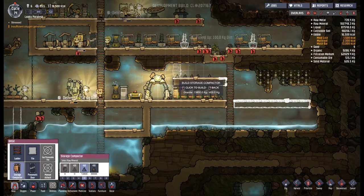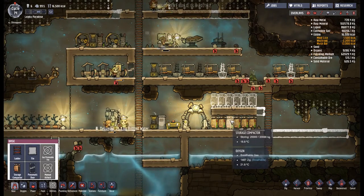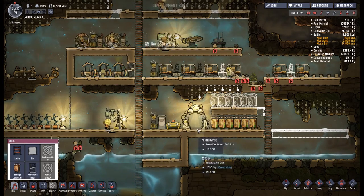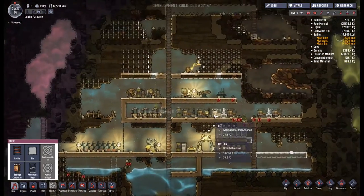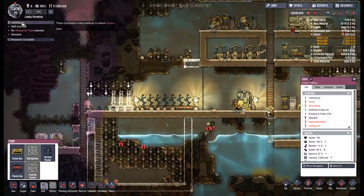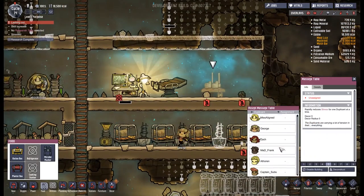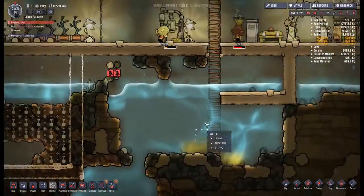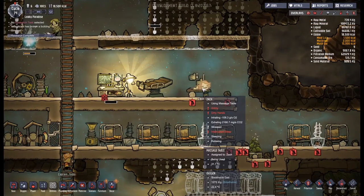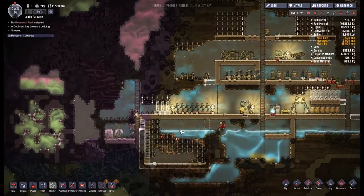I'm going to put down some more storage, because storage is good. We've just run into the problem that Zach is starting to lash out. I'd prefer it if they went to the massage table. Can we just put them as the assignee? We're going to have to wait for Zach to take out their anger on the table. Oh, is the stress now dropping? Yes it is. We're just going to leave Zach in there — a little unfortunate, but that's the way it's going to go.